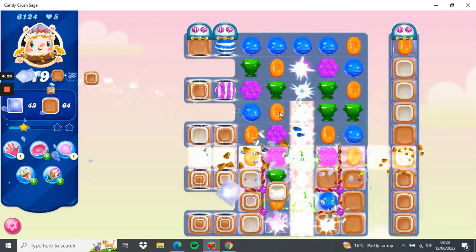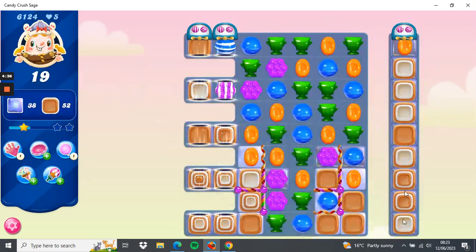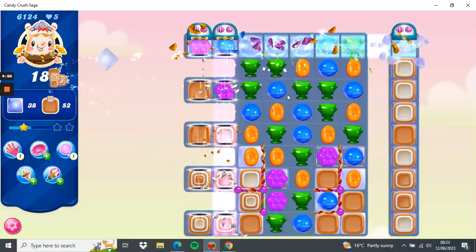We have cleared all the string there and I've started to clear this column a little bit. 19 moves, 38 jellies and 52 toffees. If I set this purple one off it will set the blue one off across there — two moves for one.